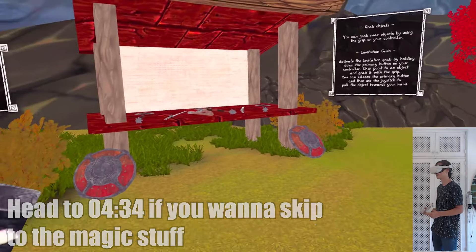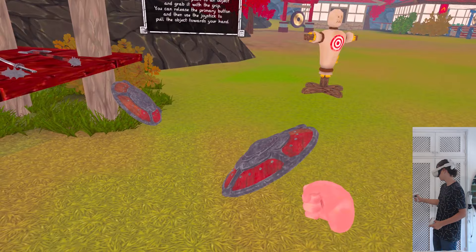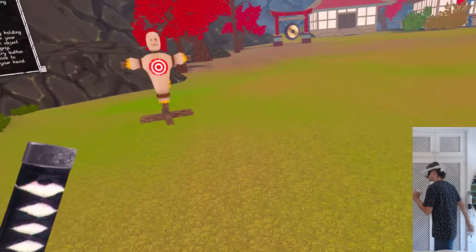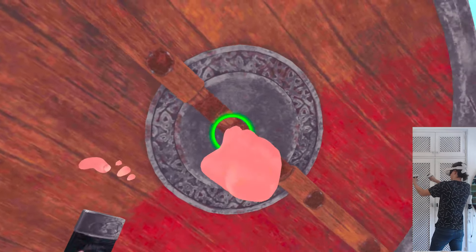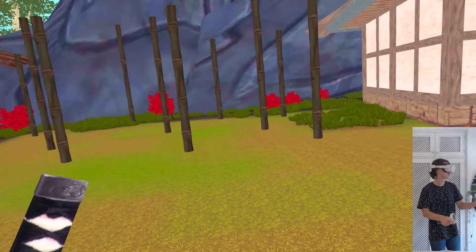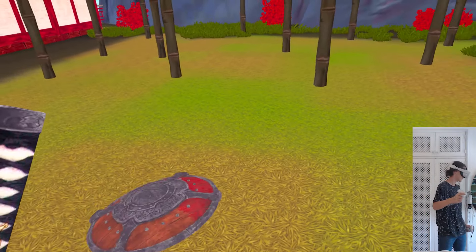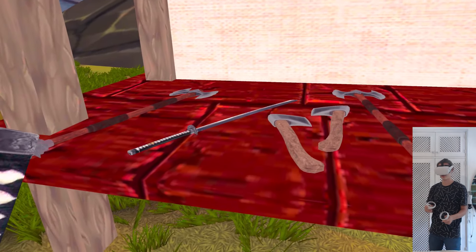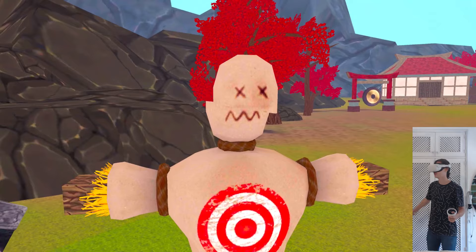Can I teleport instead? That's better. So how you grab stuff, I heard, is you hold A and then you can use the joystick to force pull it in. That's cool. I also read somewhere that you can kind of ricochet this shield off of stuff. That's awesome. Can I get them to bounce off of this bamboo? Oh, cool. That's expected. Let's try this. We've had the katana. Can you grab both of these? Oh, you can. That's cool. I've just decapitated them.